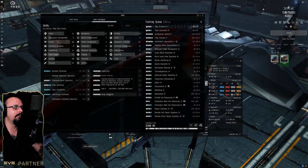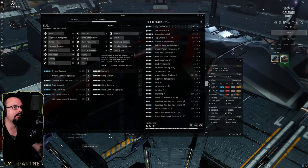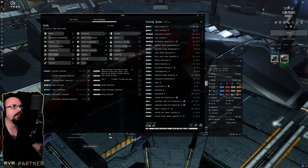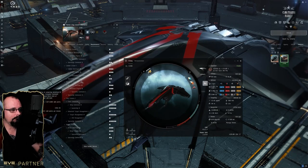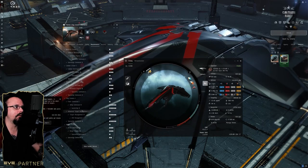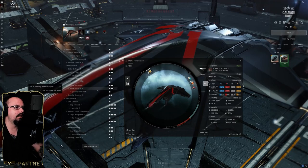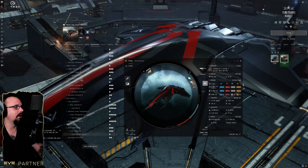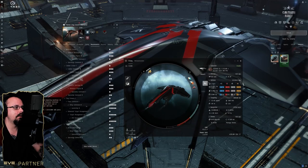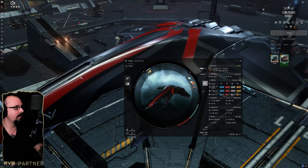Wing Command V is roughly a 32 to 30-something day train, so they have definitely put this behind a lot of fleet skills, which is intentional. As you can see here, you need Fleet Command V, Spaceship Command V, and things like that.